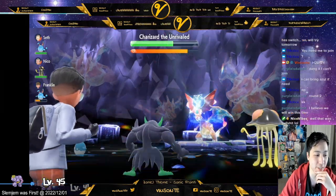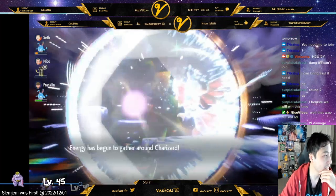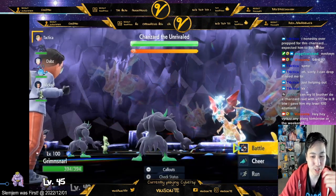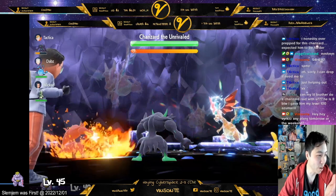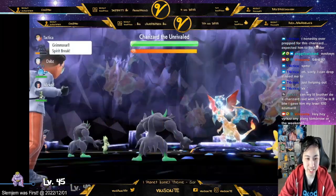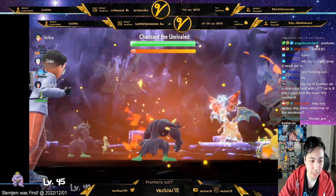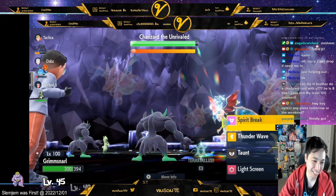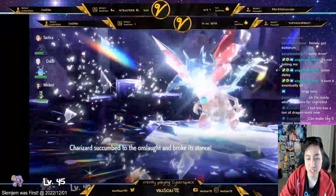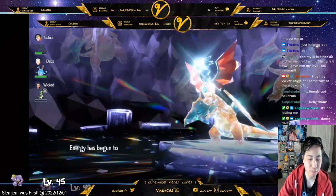Even the Azumarill here wasn't fully EV trained or level 100 and it still performed. Let's look at another run. You can use two Grimmsnarls just to be safe - one with Light Screen, the other with Spirit Break. But technically you only need one Grimmsnarl and one Azumarill and you're good. After Light Screen and Spirit Break, Fire Blast barely does damage. When he breaks the shield he casts Inferno, but at that point it doesn't do much. That's why Grimmsnarl is the best - you can bring whatever you want alongside it.